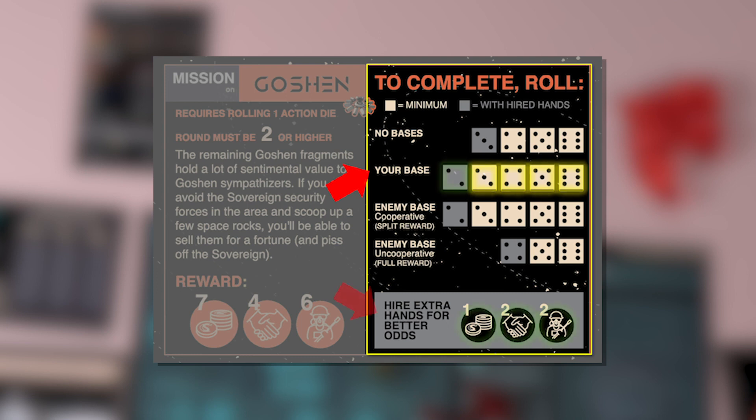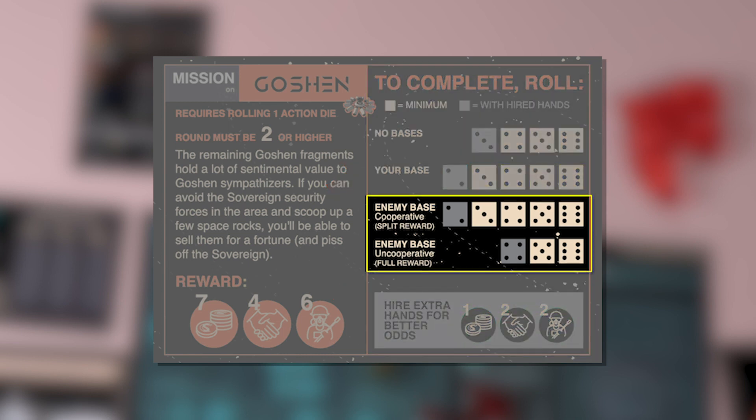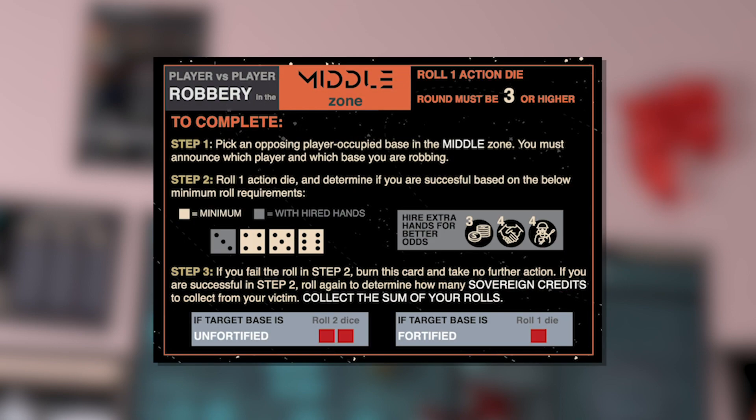You can of course still hire extra hands and improve your odds even more. Things get interesting if there's another criminal boss entrenched in that territory. When attempting a mission where someone else has a base, you have the option to cut that syndicate in on the spoils by giving them half the reward, or you can attempt the mission under their nose without their support — in which case the odds of success go down, but if you're successful, you keep the entire reward. This choice does not require an explicit agreement from the other player controlling the base.